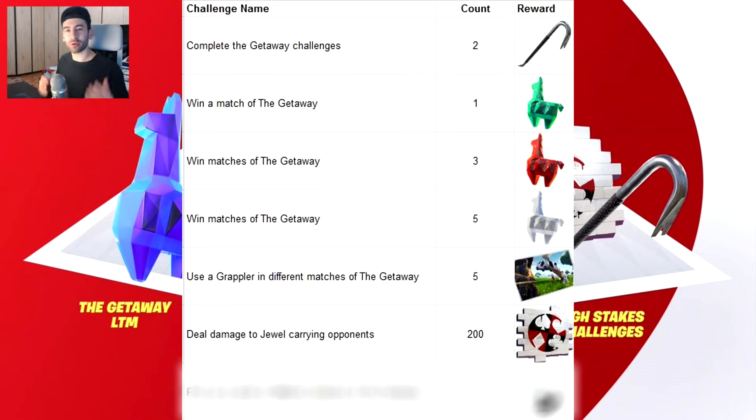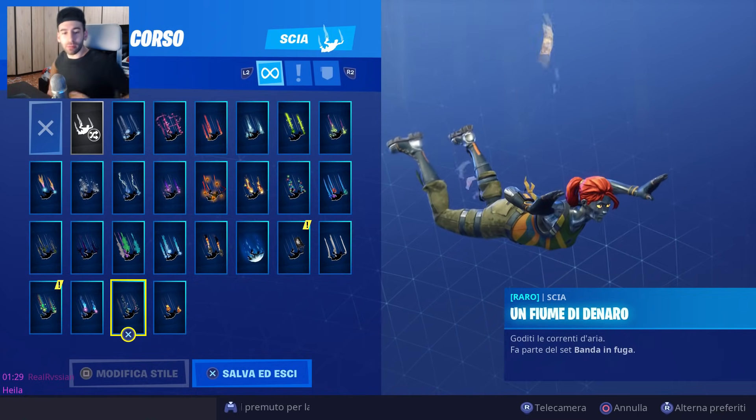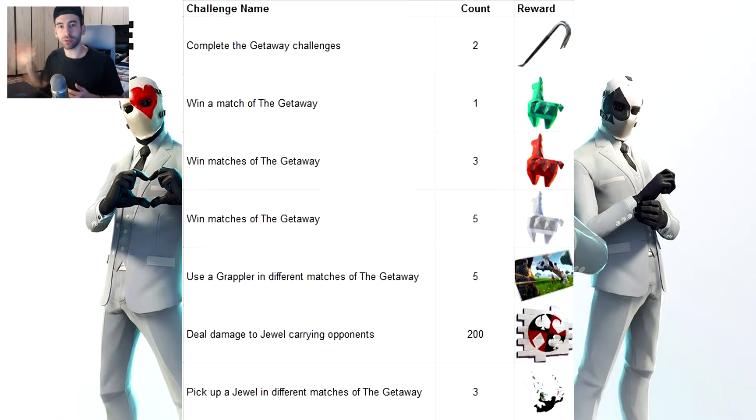L'ultima sfida ci richiede di prendere il gioiello lama in 3 partite differenti. Andremo a ottenere questa scia che si abbina benissimo al deltaplano del set banda in fuga. Perché è semplice? Perché quando la modalità fu implementata la prima volta non c'era solo un vincitore, ma più di un team poteva vincere una sola partita. Questo semplifica molto il tutto per ottenere le ricompense.